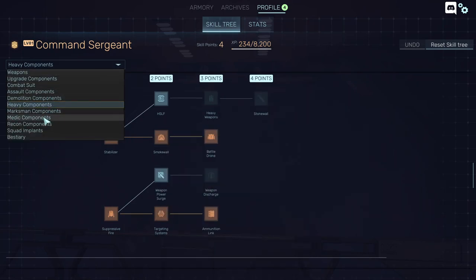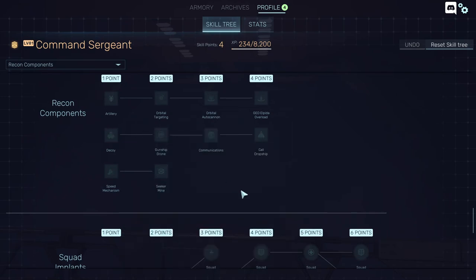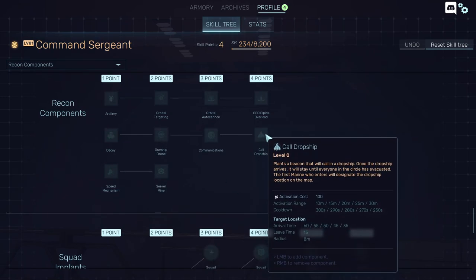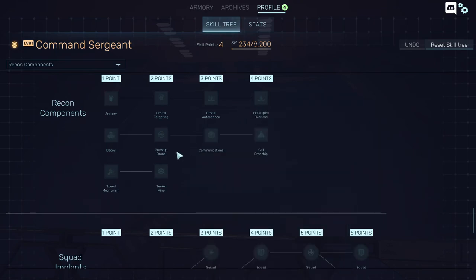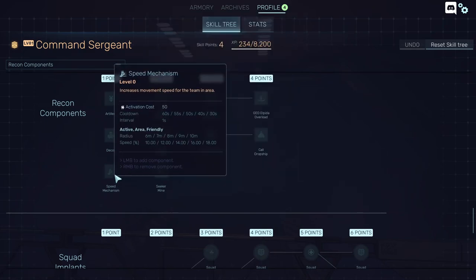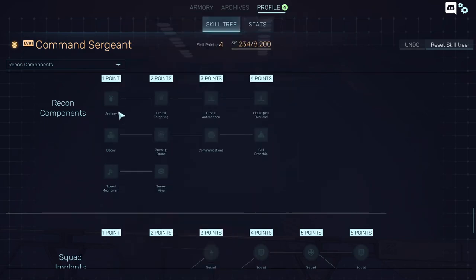After you select your class components — for example, recon has a call-drop ship and can build overload communications — you can summon artillery, call gunships, and use a speed mechanism among other cool things.